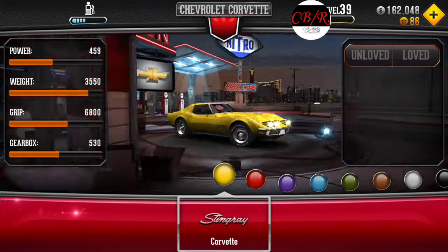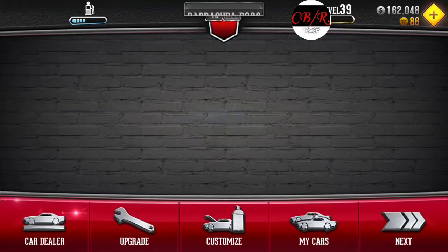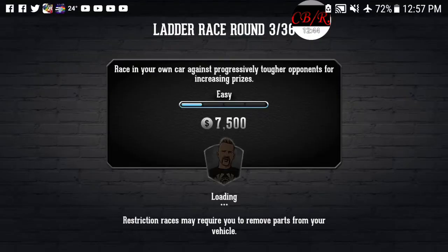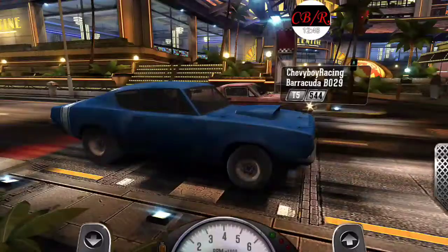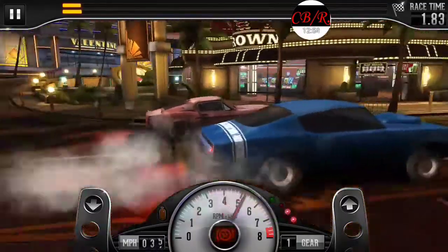Chevy Corvette Stingray — ooh! Yeah, see, they're offering me Tier 4 cars now. I'll buy it later — that'll be a project vehicle I'm gonna get. I'm gonna keep track of time here because I don't know when my ride will show up. I'm gonna make this about 15 minutes long.